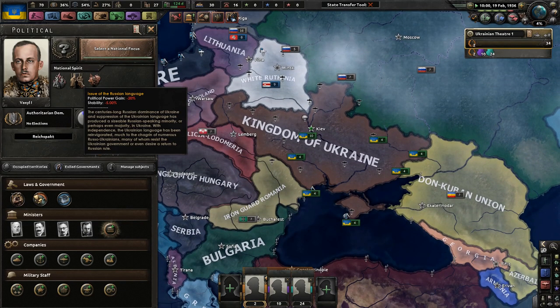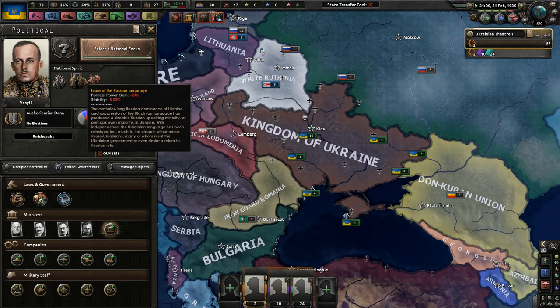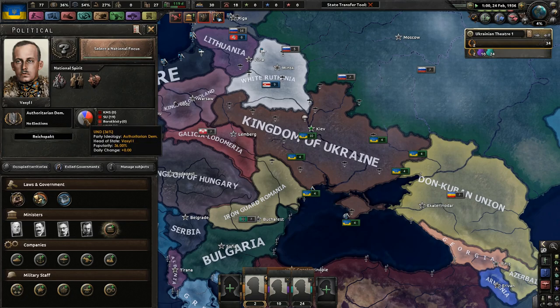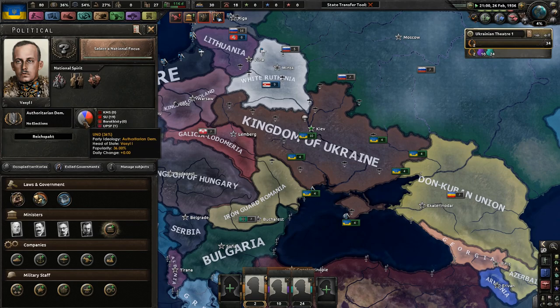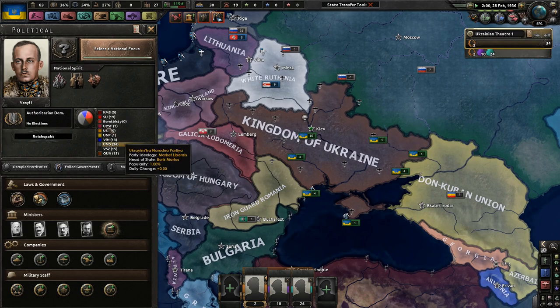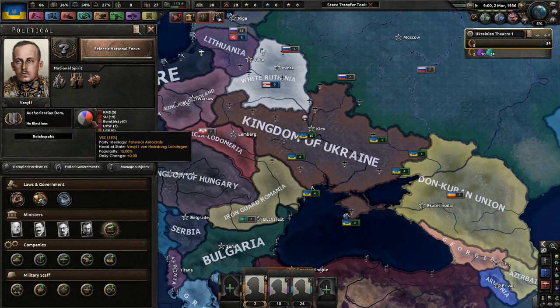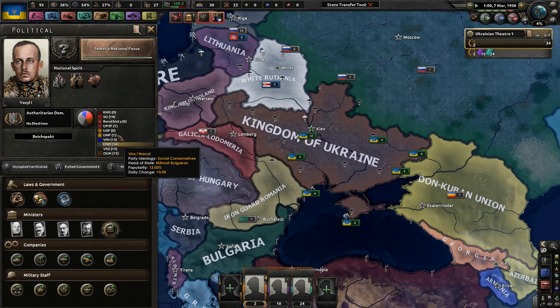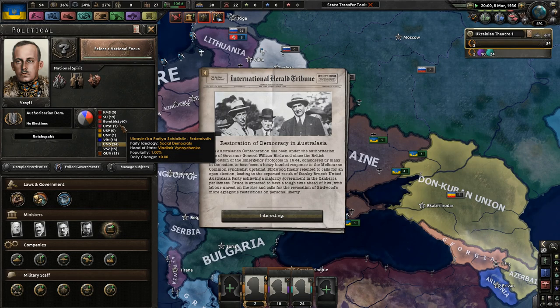We're going to have issues with the Russian language for a very, very long time. We are right now authoritarian democrat under Vassil I. I like authoritarian democrats because you have more options than maybe some other factions. Authoritarian democrats would probably ally with paternal autocrats as well as national populists. We also have syndicalists under Nikita Khrushchev, 1% market liberals under Boris somebody, and some social democrats under Vladimir Vinichenko.